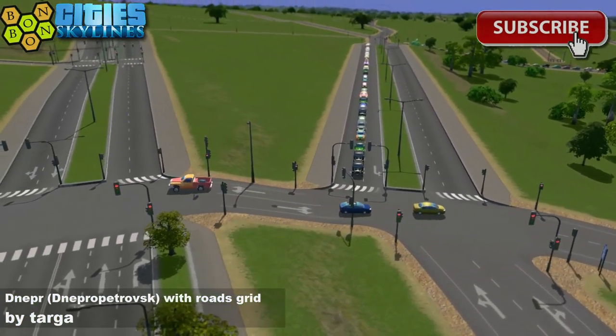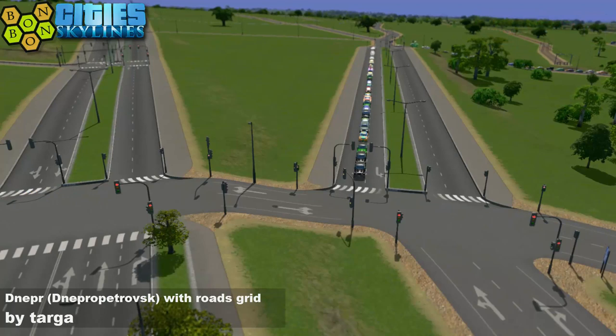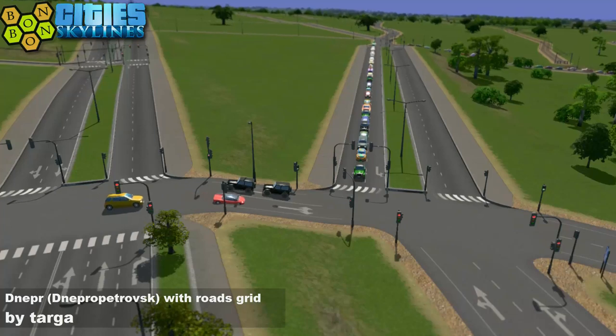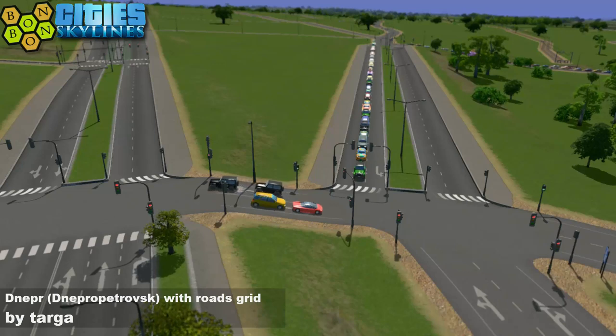See the traffic turning around. We've got cars barely getting around this corner — that's your lot. So I can see ongoing problems here until, of course, Traffic Manager Present Edition, if you want to go about fixing it.